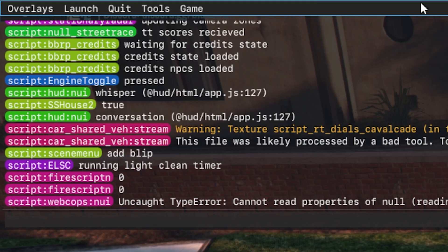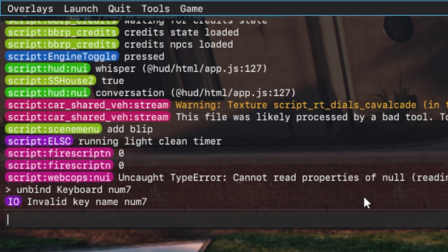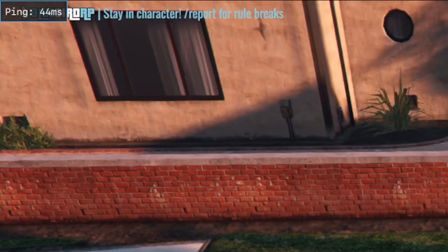You want to hit F8 to bring up the console. If it doesn't already have one bound, I'm going to hit unbind keyboard — I've got it on numpad 7 — and now that key no longer works.